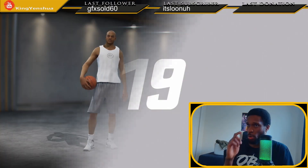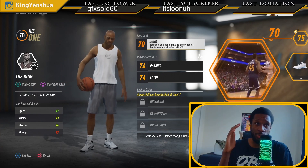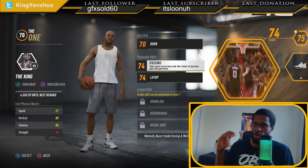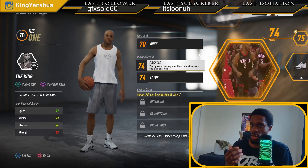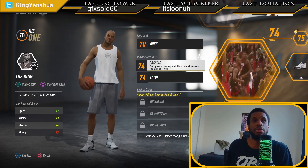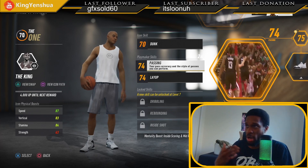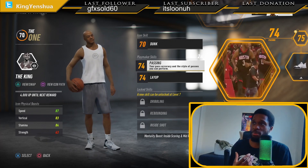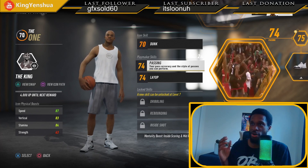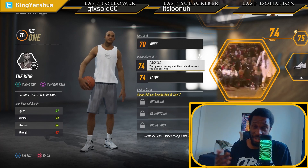You want to aim for green stats. If you increase your height and see that everything is averaged out - like a yellow and a light green on the vertical and stamina - aim for more of a lime green or picture-perfect green where you specialize in something. You don't want to be evened out in this game. That's more of an NBA Live 18 thing - in NBA Live 19 you want to specialize in something. Be the best in your position and be hand in hand with your teammates.